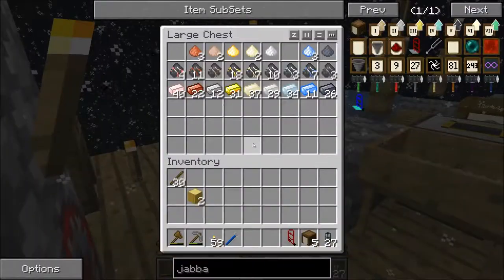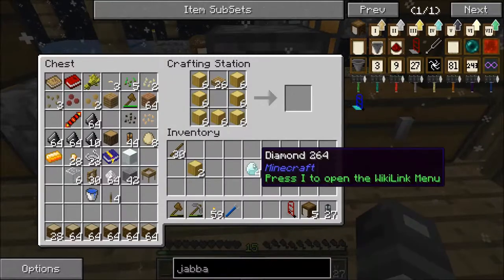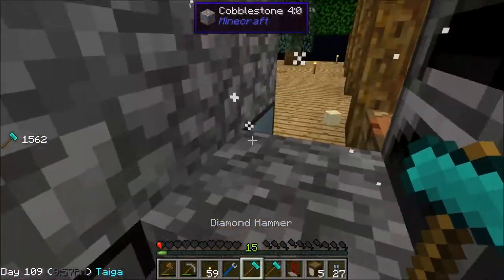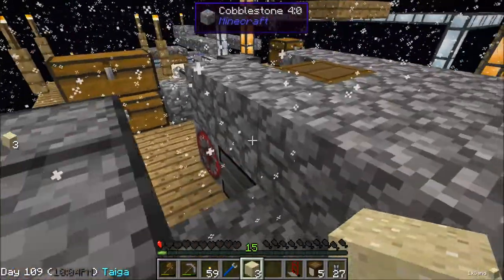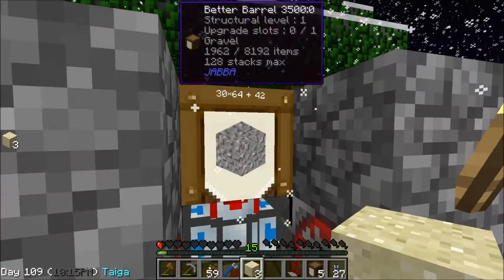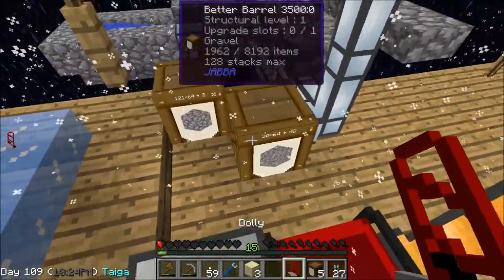Oh, my hammer just broke — that's the problem, the hammers break really fast. So let's do some diamond ones now — diamond hammers, this will be worth it in the end, trust me. These last way longer than the iron ones. Maybe we got a little bit of flint — no big deal. Let's check. Nope, nope, and nope. These are full of gravel right now, so let's take these guys off and put them there for now.